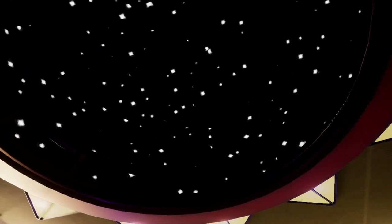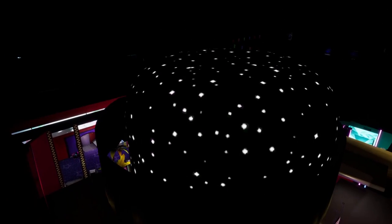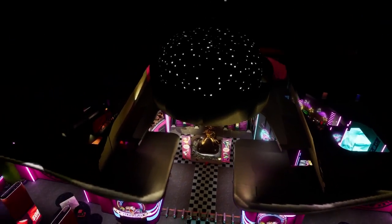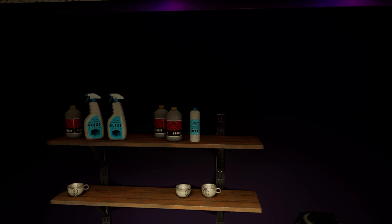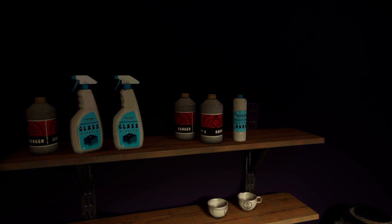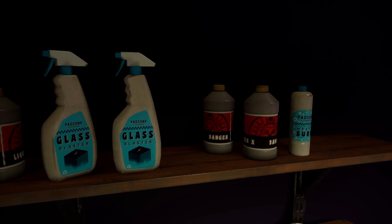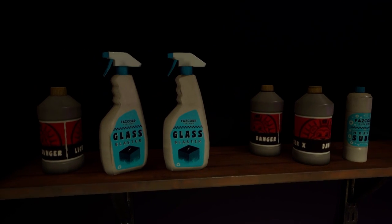The lobby also has a really cool starry dome above it, and here's what it looks like from over top. I'm pretty sure you can find these elsewhere in the game, but I thought it was cool how, even though these are above the player's view, they have their own little Fazbear-related names.